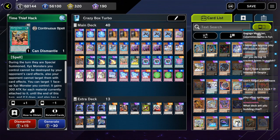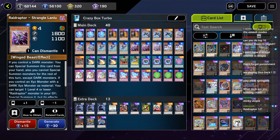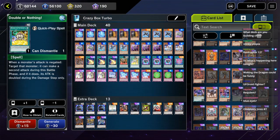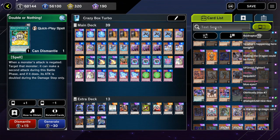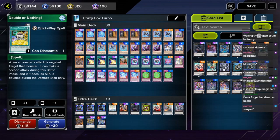The best guy it can rank up into — I can't remember what it's called. Let me remove this. There was one card I was gonna add but I can't remember what it's called. Not Time Thief Hack — Time Thief Hack is good but that's not what I was looking for. There's one card I need to add; I just know it's a Dark XYZ monster, Rank 5, Dark, and it's low rarity.